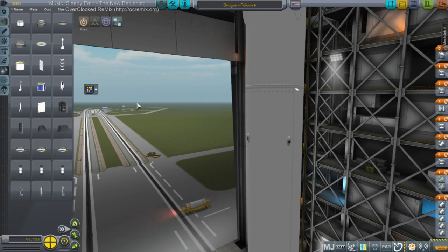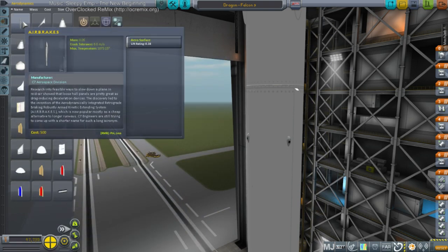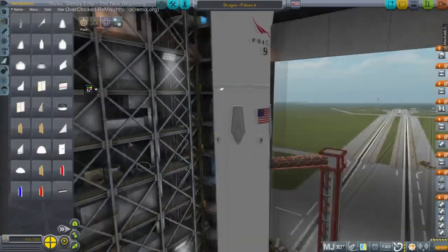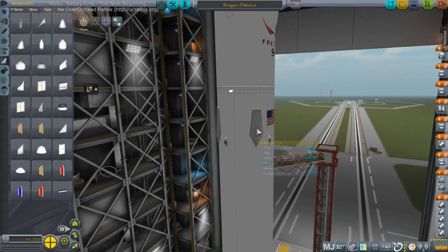I'll try the stock air brakes. They've put the max temperature at 1,073 here too — they're not giving me any love here, Realism Overhaul. Should I supersize these? I feel like I should supersize these — not that big though. Any suggestions, guys? I know you don't know what parts I have.